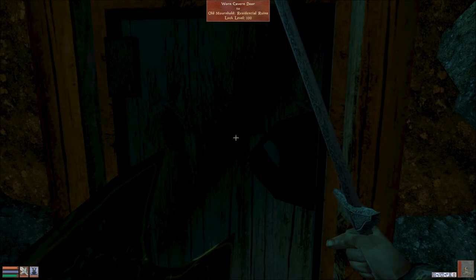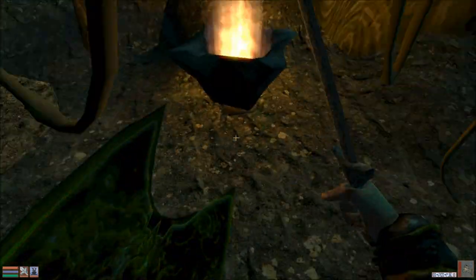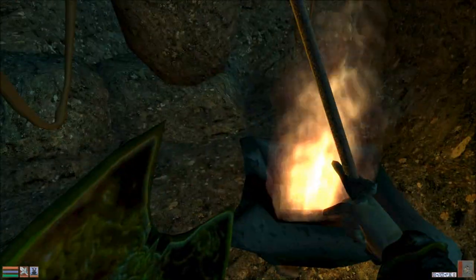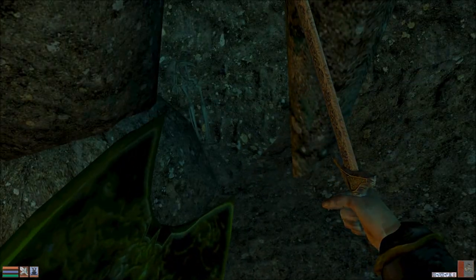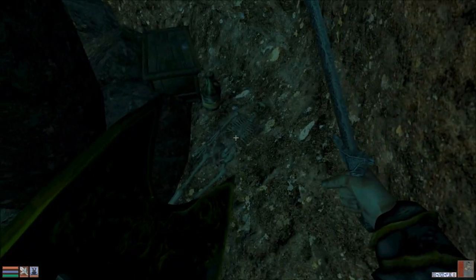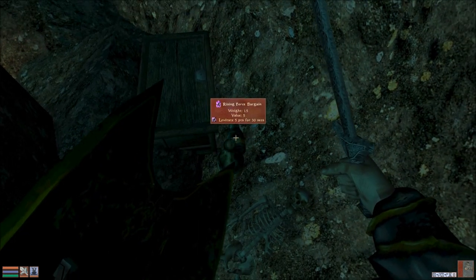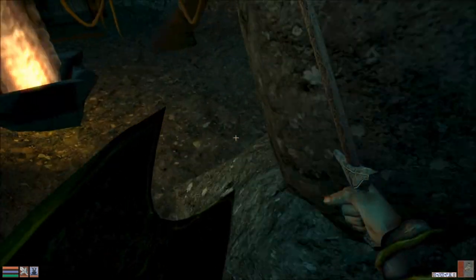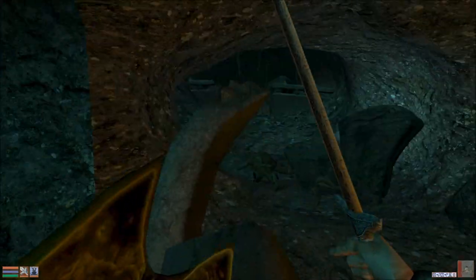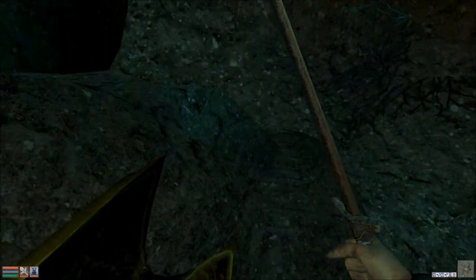Residential ruins, locked — hooray. Now is there something around here? Oh, there we go! I was about to say why would this even be here. I'll take the slow fall — levitate's crap right now — sure, I'll take all that. I'm running out of room though, running out of room quickly. We can head up here then.